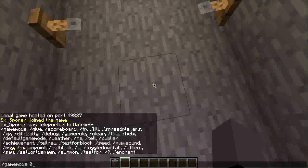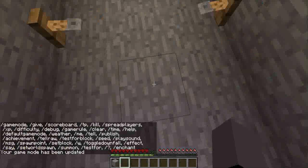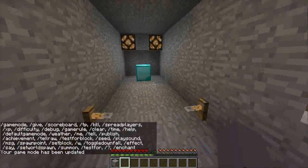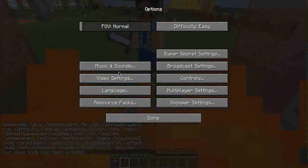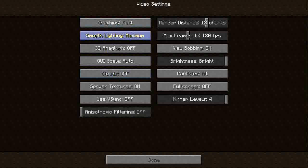I'll go into survival and show what happens. I see a diamond block — big mistake. As you can see, L. Stop killing me — doesn't stop it.